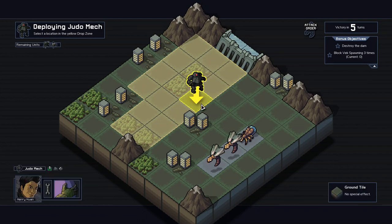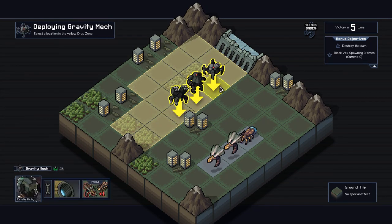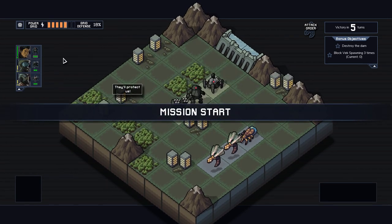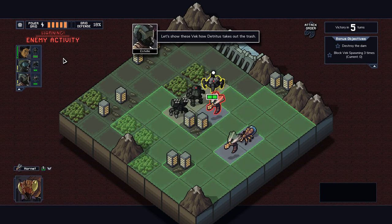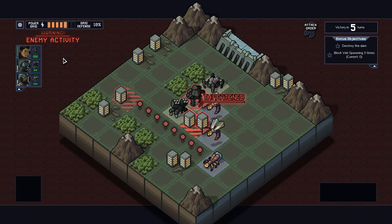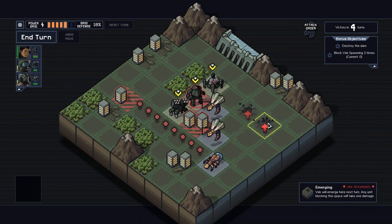The bummer is that we haven't got anyone that does two damage, so we're gonna have to use our artillery mech on that a few times — or get the Vek to attack it. I don't know if we're gonna be able to get the goal in this easily, and we've also got to block them spawning. This is gonna be a little tricky.